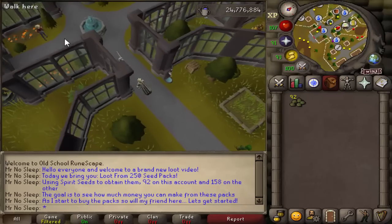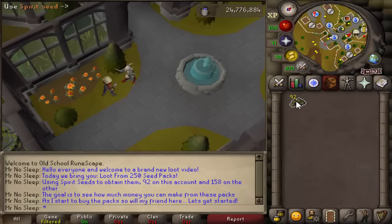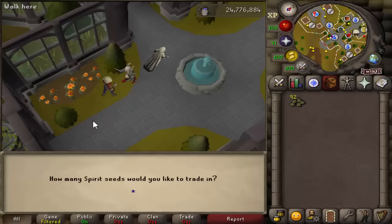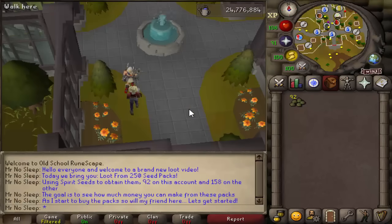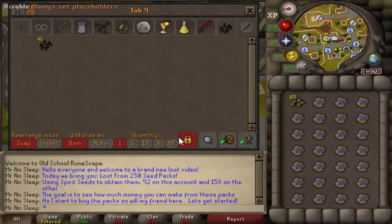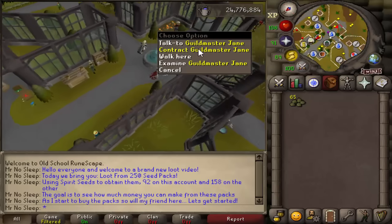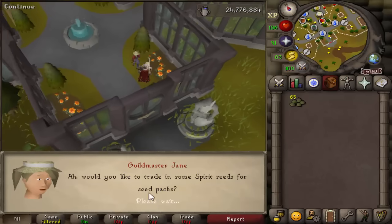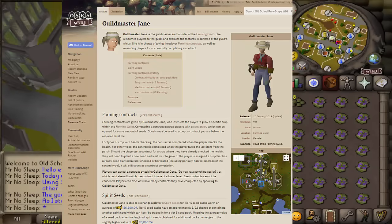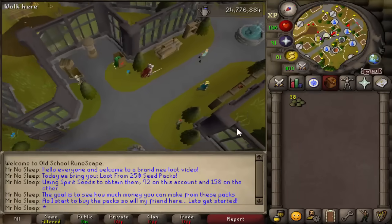250 spirit seeds equals 250 packs, and that's just one way to obtain these packs. You can actually get a seed pack for completing a farming contract — I imagine this is how most people obtain them. Each farming contract has a difficulty from tier 1 to tier 5. Tier 1 contracts are short, easy contracts like growing potatoes, and tier 5 contracts would be something like growing a magic tree. The tier of each contract is listed on Guild Master Jane's page, the NPC where you get contracts and seed packs from.